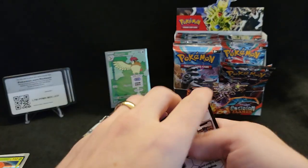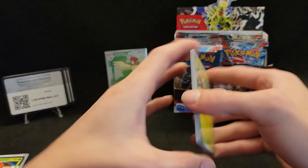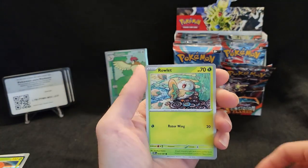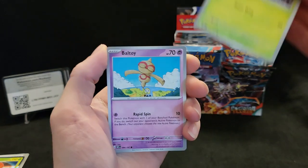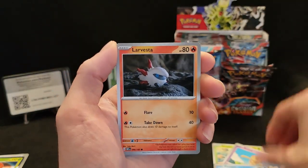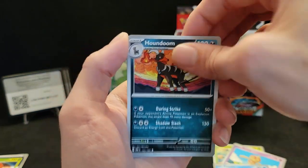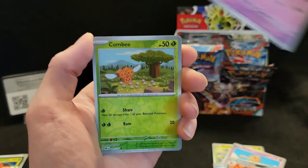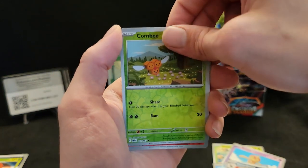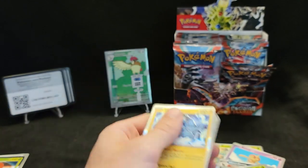I think our next hit is going to be an illustration rare. Voltorb, Finneon, Larvesta, Soul Rock, Houndoom, Bramble, reverse Combee, reverse Heatmor, and a hollow Thundurus.